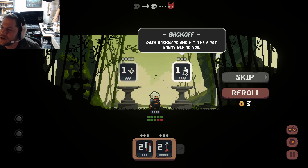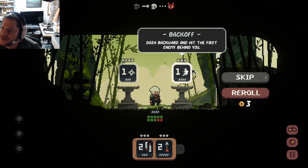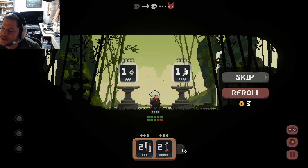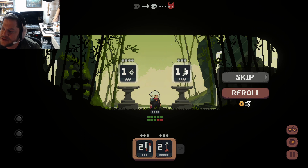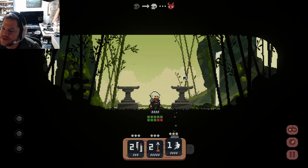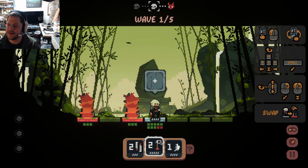Back off — dash backward and hit the first enemy behind you. Strike the first enemy in front of you. Shuriken for one damage. So is there a reason I would skip these? Is this like roll? I have a sneaky feeling there's going to be some difficulty removing these things. We rolled three gold, skip. Just for the sake of trying more things for the game — so that's how much damage it does.